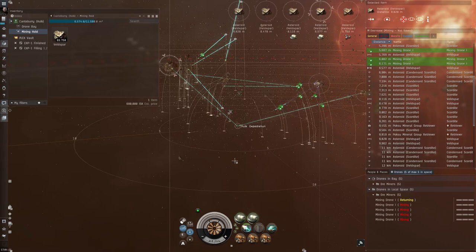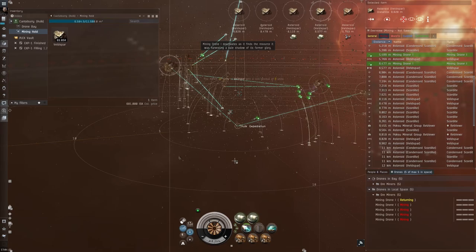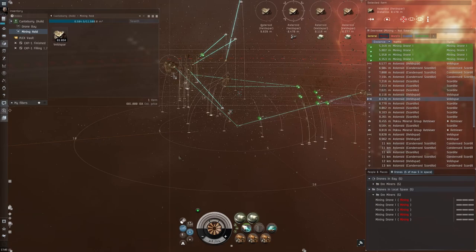The problem with the Orca is you can't do much proper mining — you can drone mine. If you're looking to run an Orca, that's when you run into the issue of needing two accounts, and anything after the Venture in the ore ship tree is all Omega.